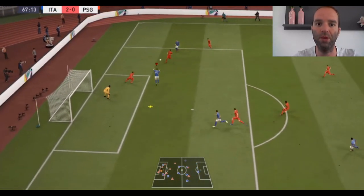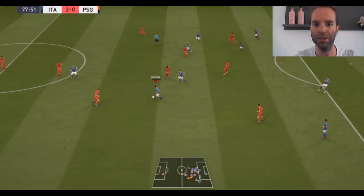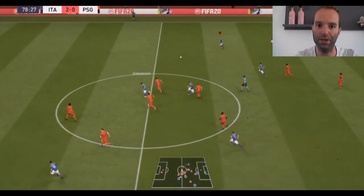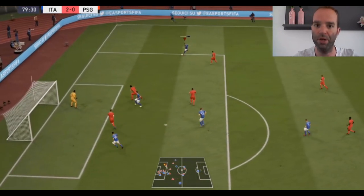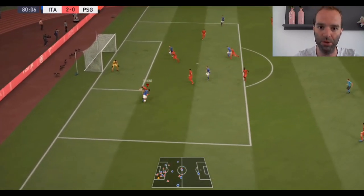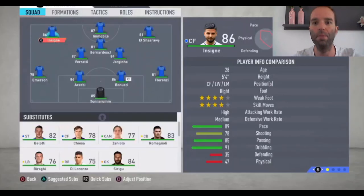So we are playing with Italy against Paris Saint-Germain here. We're already 2-0 in the lead as you can see, and you can create so many lovely chances with this. Here you can see Bernadeschi is in the center, we have El Sharawi — a lot of creative players with Insigne, Bernadeschi, El Sharawi, and Immobile is a really good striker of course. Here Insigne needed to score but I failed there.